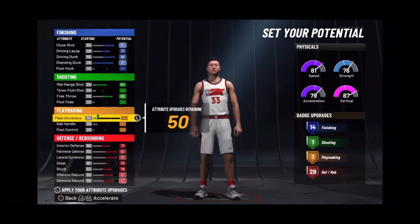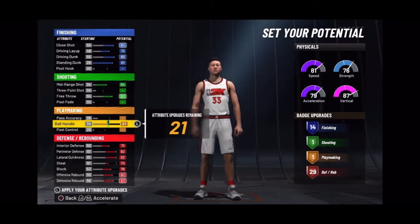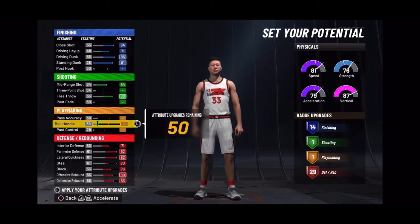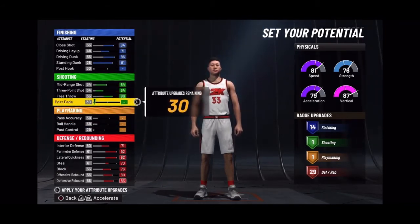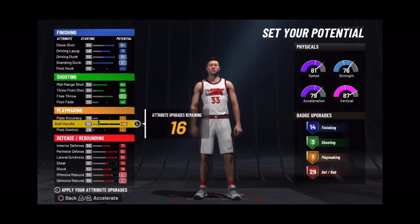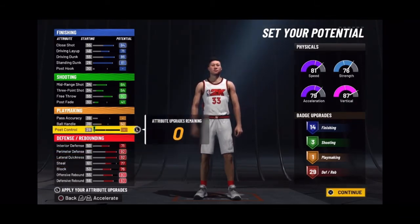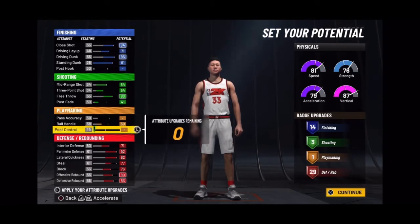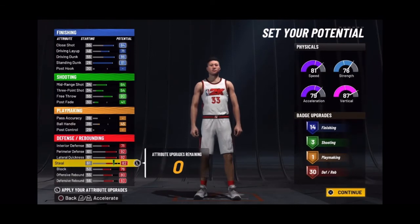As y'all can see — pause the video if you need to — I got 14 finishing badges. I'm finna have 30 defense and rebounding badges, I just gotta tweak a couple things. And I'm finna have 3 shooting badges, and that's all you need. Shooting is a lot easier in this game so you can shoot midis, plus you can get a badge on layups and that's gonna help you. 30 defense and rebounding badges, 14 finishing — that's all you need. Look at your speed, strength, and vert.